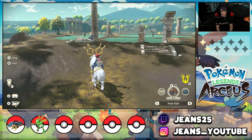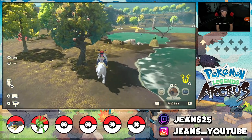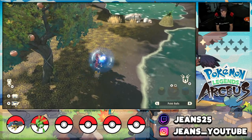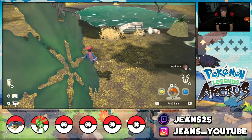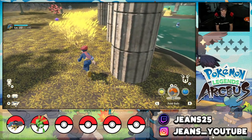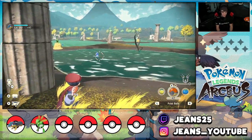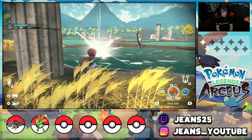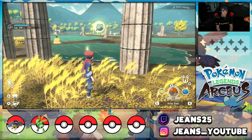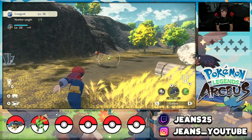We already have Psyduck. Oh, is that a Croagunk in the water? Look at how they walk — arms tilted back, pants sagging, these dudes do not care. I hit it from behind for a backstrike and added Croagunk to my Pokédex. This game is phenomenal. Now there's a Beedrill and a Roselia — I definitely want to catch the Roselia.